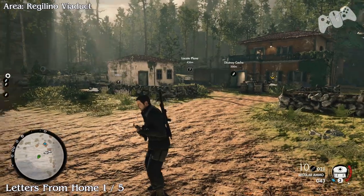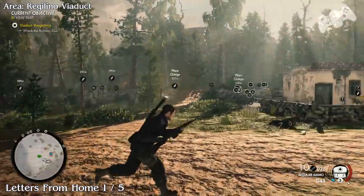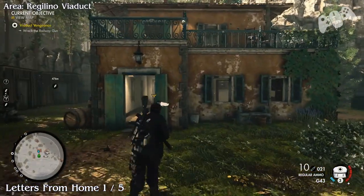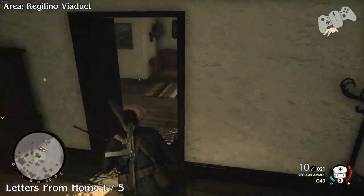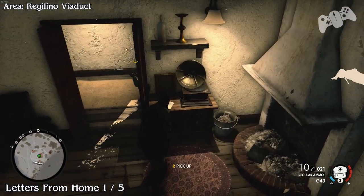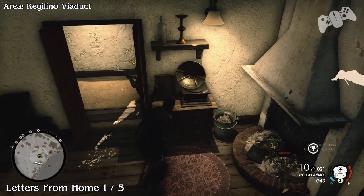Letters from home, 1 of 5. In the same area we now want to go inside. Go into the door to the right, on the counter you'll find a document — letters from home.